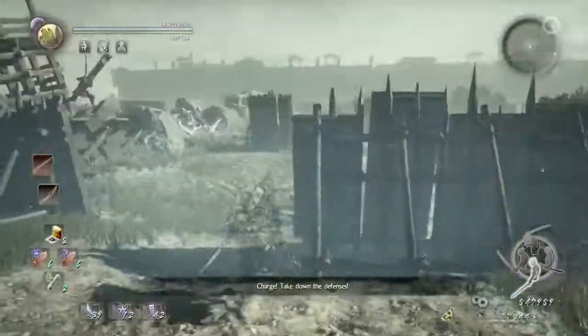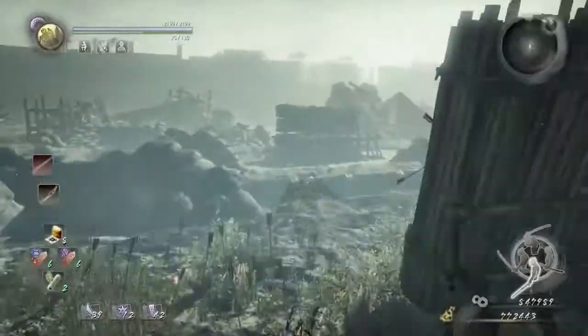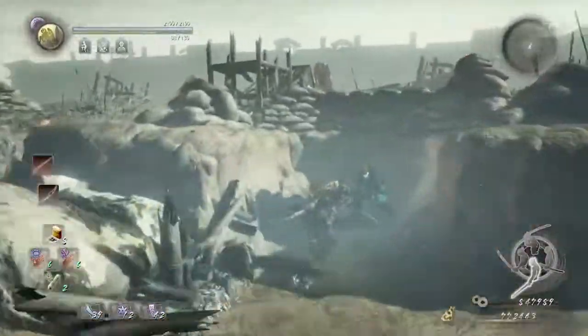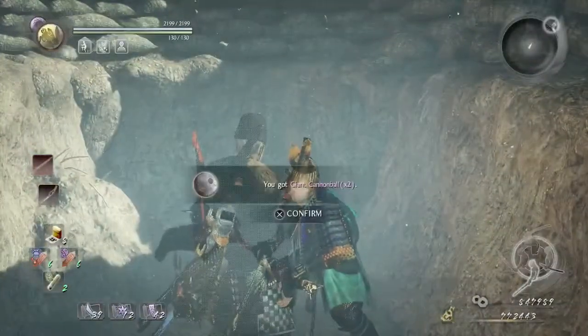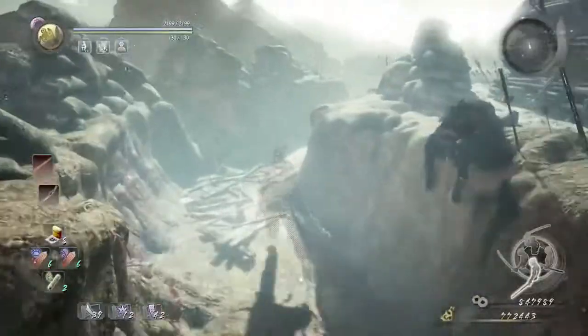We are going to immediately waydash into the pit because there's going to be a rain of arrows coming down, as you can see. Then we're going to run and talk to this guy — he's going to hand us a couple of cannonballs that will take out those arrows.